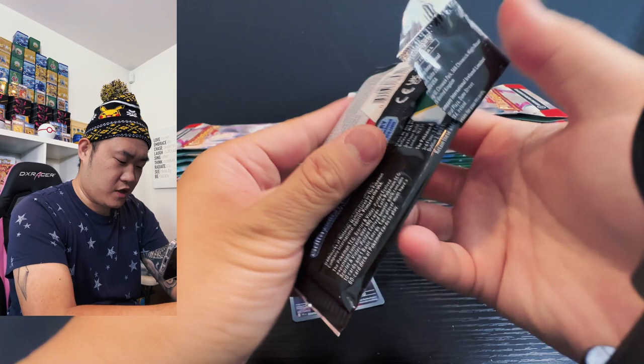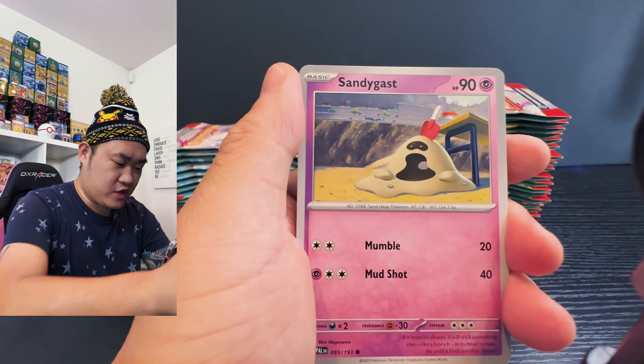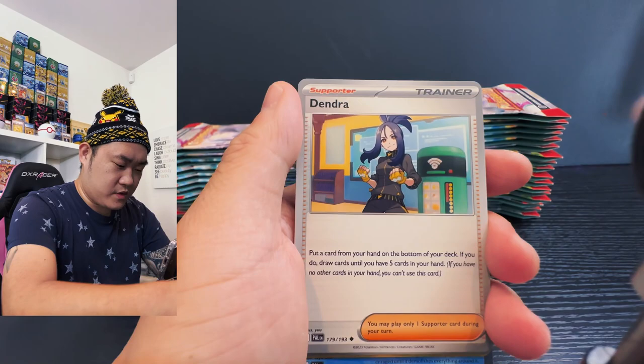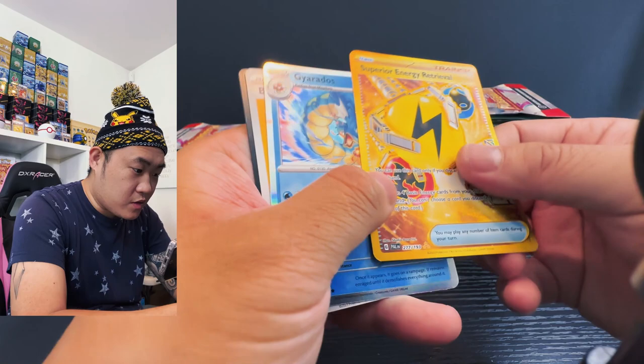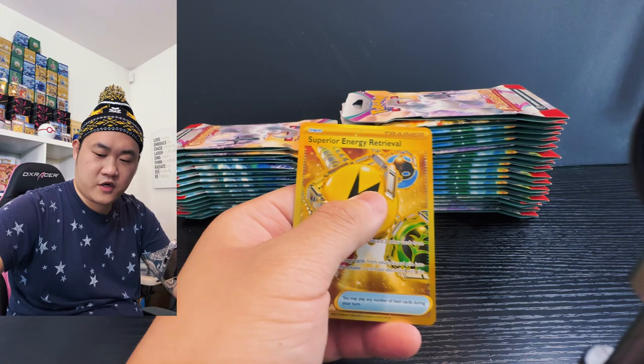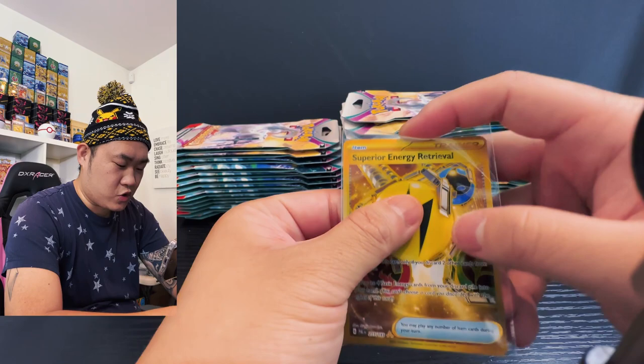Continuing on to the next pack. Starting off with Larvitar, Sandygast, then the little spider thing, Skiploom, Dendrenya, Holosand, Polossand, Mabosstiff. Oh what is this — Superior Energy Retrieval! We got our first gold card! Awesome — and then Gyarados and the code for the win. A beautiful golden Superior Energy Retrieval on the side!